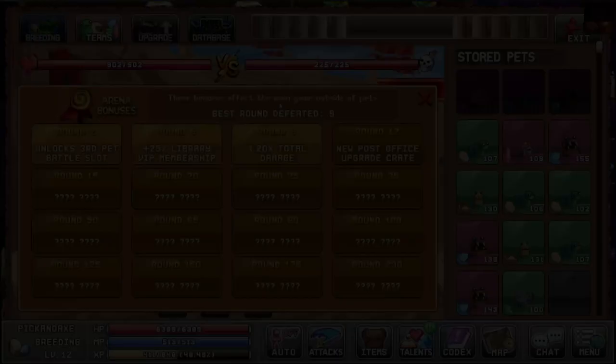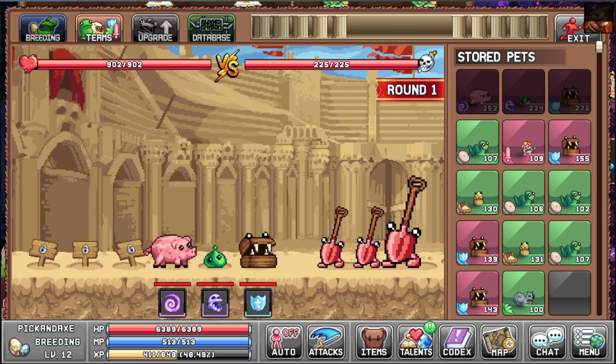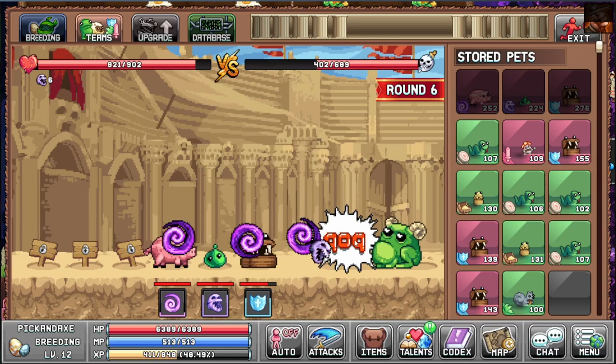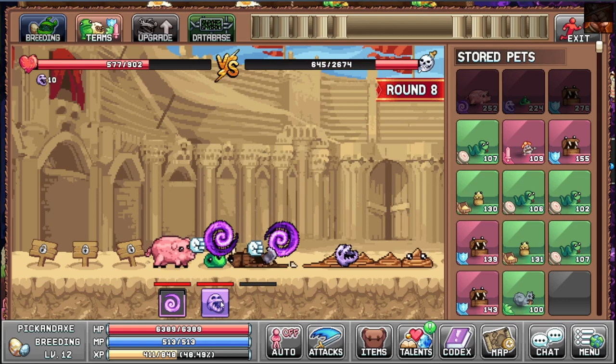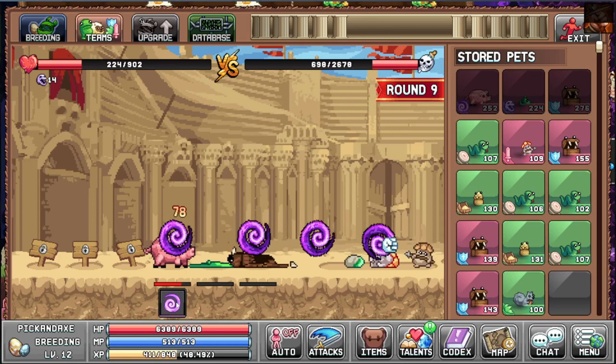Hopefully we can get a new post office upgrade crate. We begin the fight — you pretty much only spam these attacks. You start from round one every time, so you just blow through the early waves. Our tank is down. I think we needed round 12 for the new unlock, but it seems we are dying at round 10. And there we go, we are defeated.